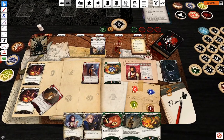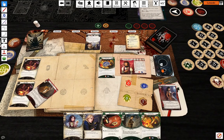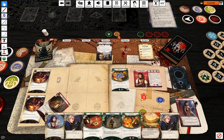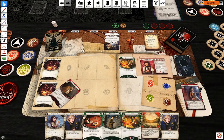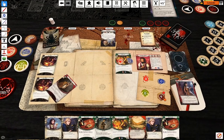I'm going to try and evade him, committing Take Heart. Minus five — that doesn't work. So draw two, gain two resources. Enemy phase: he hits Leo for one. Upkeep: draw a card, gain a resource.